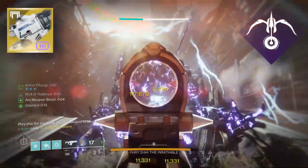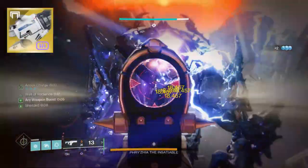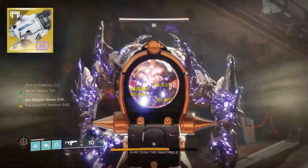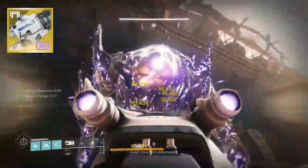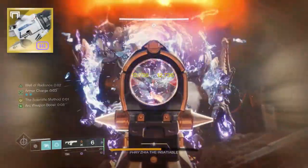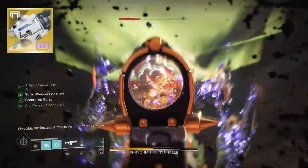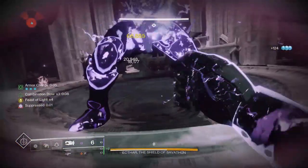Most of the time you can just Tractor Cannon a boss and not have to cough up an entire super to do so. Because Tractor Cannon is a weapon, you can keep the boss debuffed for the entire damage phase — two Tractor Cannon shots apply the 30% debuff longer than a Deadfall tether will. Some bosses, like Oryx, can't even be tethered, so in an ideal situation you're going to go for Tractor Cannon.